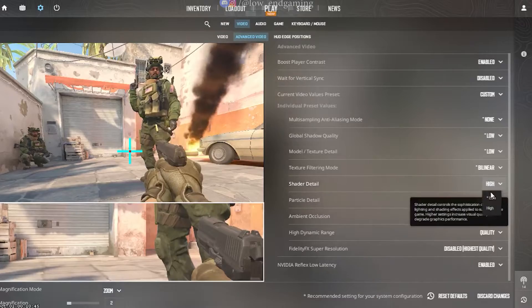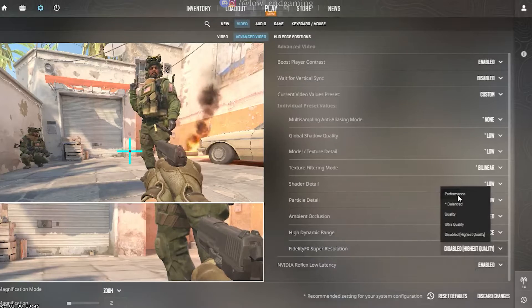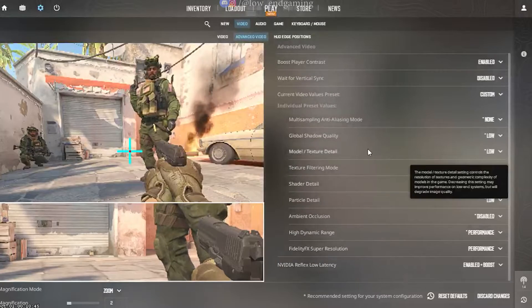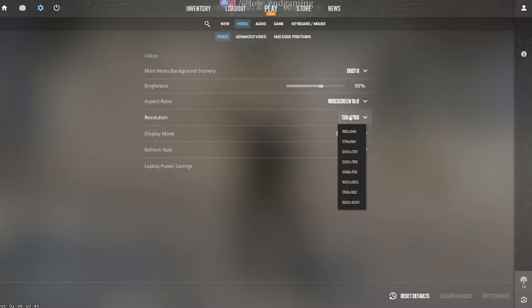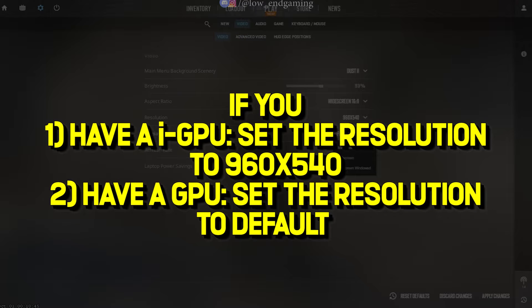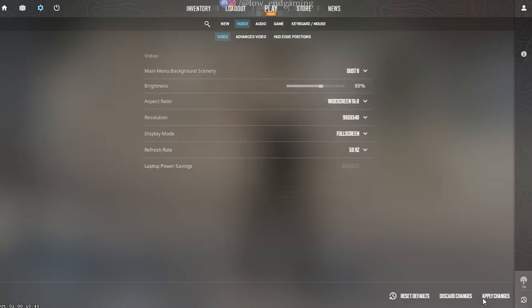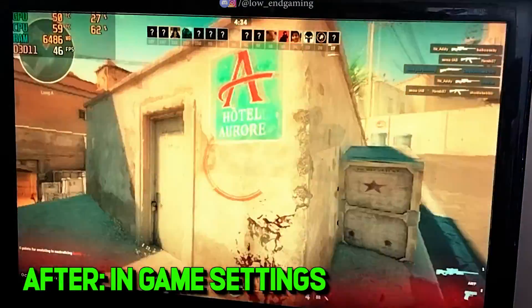For maximum FPS, change all the settings to lowest and all settings to performance mode. Follow me and do as I do. Now go to video settings. Set the aspect ratio to 16:9 and set the resolution of your choice. If you have an integrated GPU like Intel HD graphics, then set the resolution to 960 by 540. If you have a dedicated GPU, you can keep the resolution to default. Done — now you can play your game and you will see a good FPS boost.